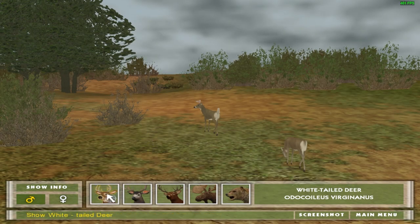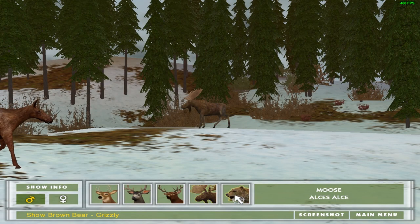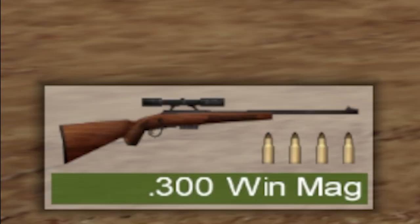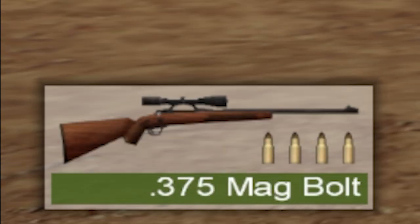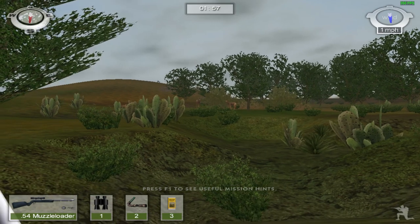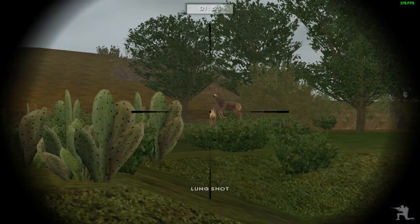Speaking of animals, you get the white-tailed deer, mule deer, elk, moose, and grizzly bear. There's also a bunch of different weapons — here they all are. As for the missions, some of them can go really quickly, and you're done just like that.